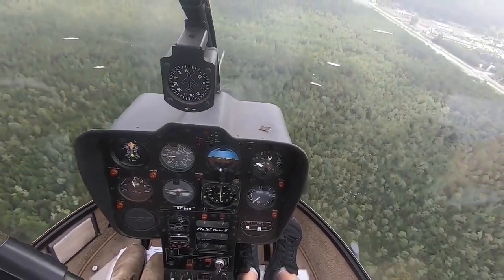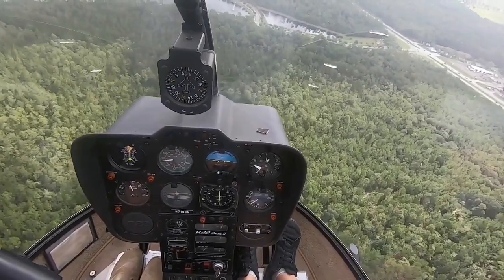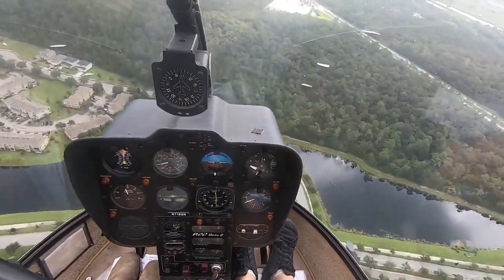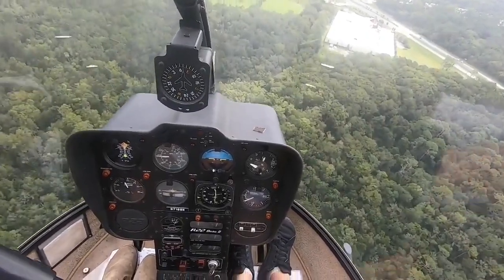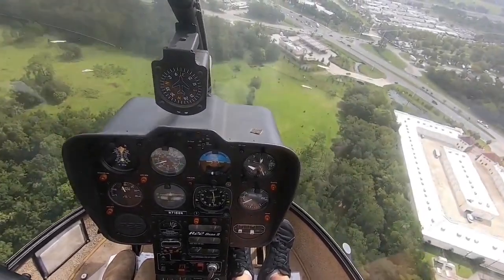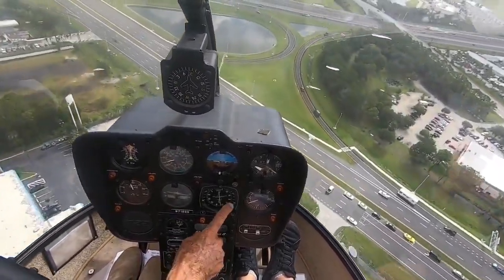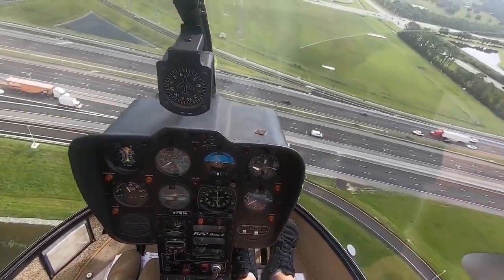Coming back in, we got 1.7. 200 above minimums. On our ILS, go right to minimums — 2.30, it is. Keep coming. 100 feet to go — is the glide slope below you or above you? It's below. So what do you have to do with the collective? Bring it down — lower collective, 2.30, it is below.